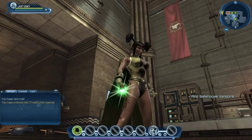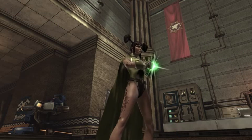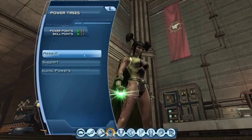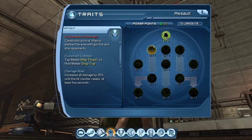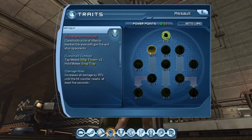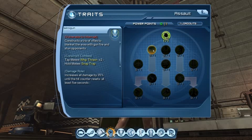We need to move along and find our way around the safe house vendors. If we look in our journal, we've got a mission called Saving the World Tour the Police Station Safe House. That's exactly what we're going to do. We're keen to check out our new powers in the K window. We decided to go down the assault path — all of this is brand new, so I'm learning with you. Let's have a quick recap of some of these powers.